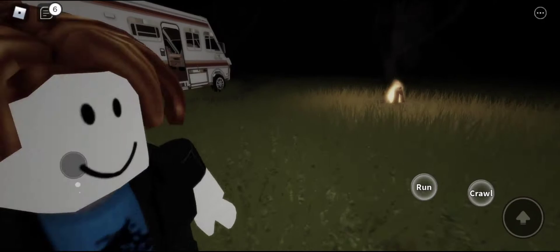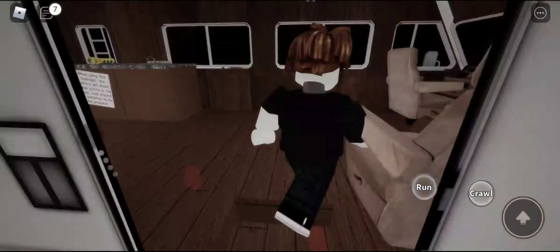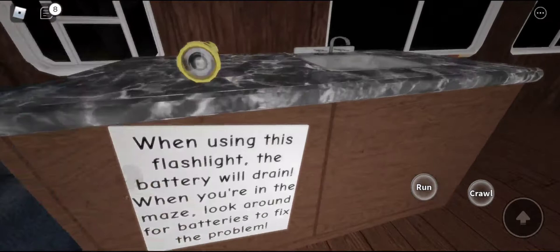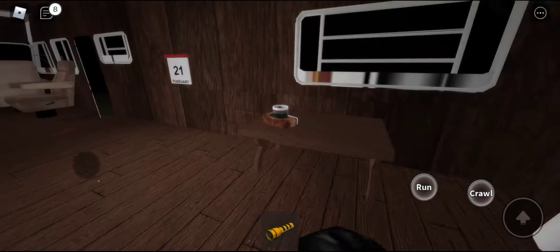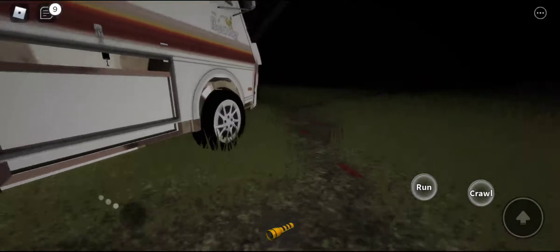If any of you guys are looking for something else, you can go look at some of my other horror videos. Okay, so we spawn next to a van. Let's just go inside. When using the flashlight — oh, I got a flashlight! Wait, I also have a camera! So you can take pictures of whatever might be chasing us.